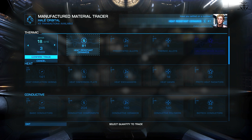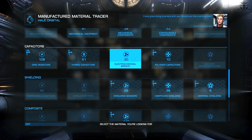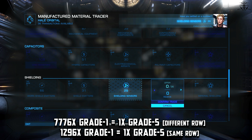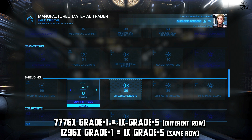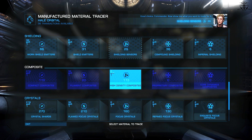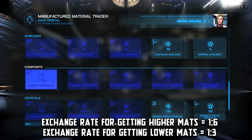Seriously, 1200 units for one grade five — is this a joke? And it becomes worse if you look at different-row grade ones: 7776 units for one different-row grade five. Are devs just taking the piss now? And if you use grade fives to get lower tier ones, well, the exchange rate is not one to six — it's half that. So why are the rates so insane?